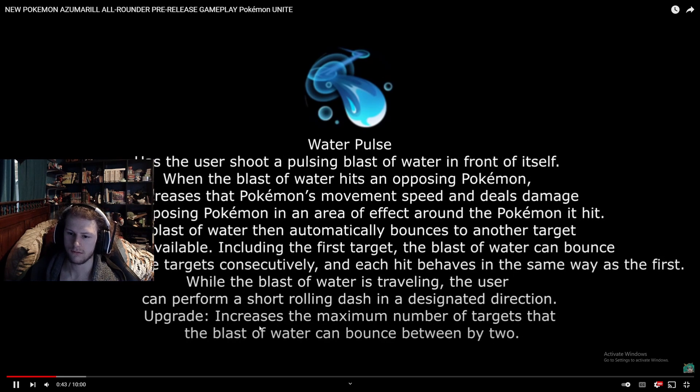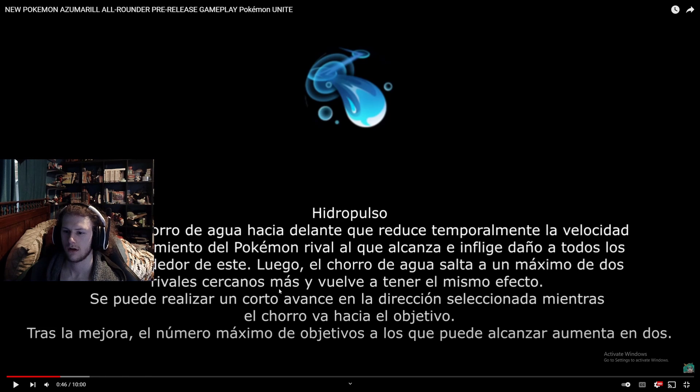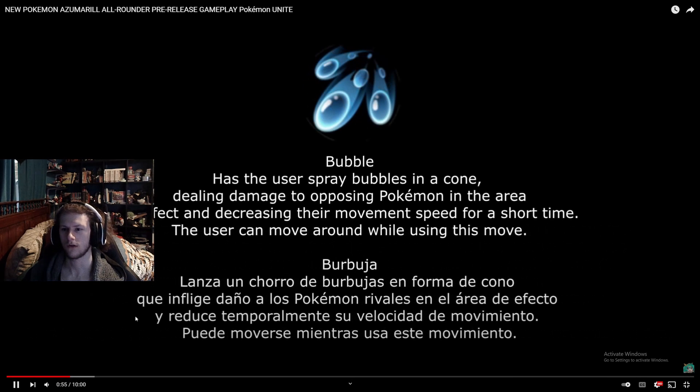The upgraded Water Pulse increases the maximum number of targets the blast can bounce to. That's a pretty annoying move, but whether it's better than the other option depends on the cooldown. Bubble sprays bubbles in a cone, dealing damage and decreasing movement speed — slowing is very useful, though stunning is better. The user can move while using this move, so it's basically Greedent's Bullet Seed.